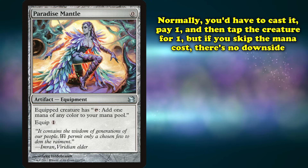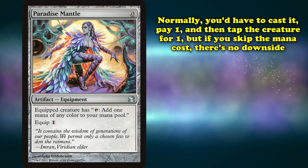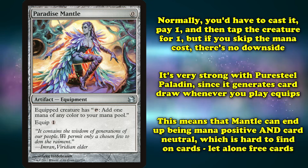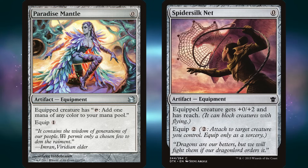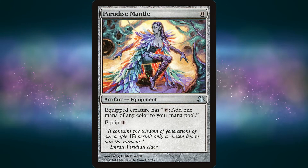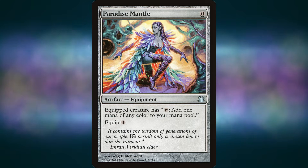Normally you'd have to cast it, pay 1 to equip it to a non-summoning-sick creature, then tap for 1. But if you skip paying 1 to equip, you generate mana without downside. It's especially powerful with Puresteel Paladin, as Paladin draws you a card whenever you play an equipment — meaning Mantle can be mana positive and card neutral. Mantle used to see play with Paladin in older, more inconsistent combo decks. Unfortunately, Mantle is still very reliant on other cards to be good, which has prevented it from climbing higher on this list.